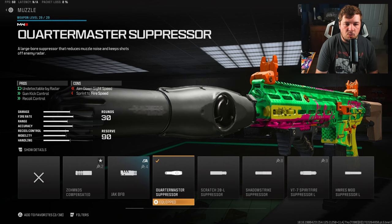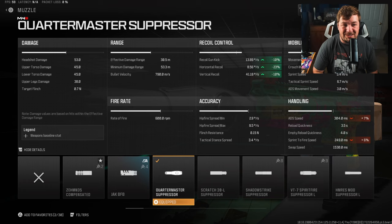The final attachment is the Quartermaster Suppressor. I just recently posted this attachment and it's absolutely awesome — I think you'll be seeing this on a lot of my builds going forward. It gives 10% gun kick, 23% horizontal recoil control, and 10% vertical recoil control. Sure, it has some negatives to ADS and sprint-to-fire, but when you have positives like this amount of recoil control, it's hard not to throw it on.